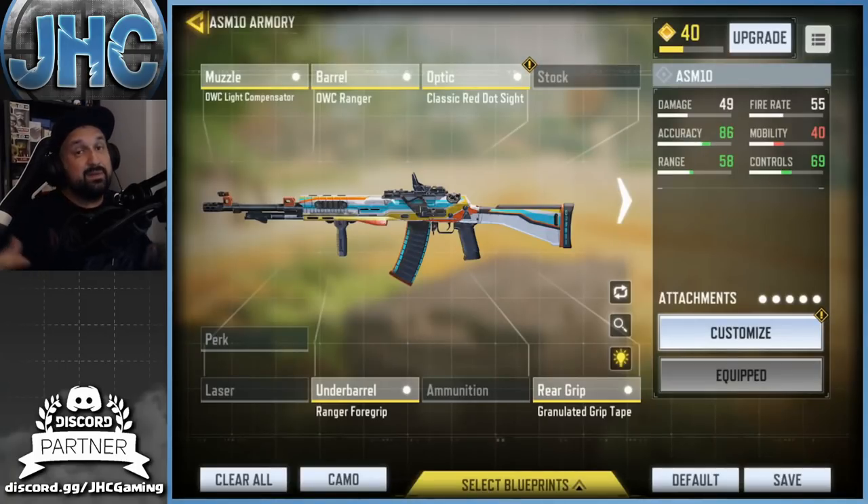Today I'm using the ASM10, but the gunsmith strategy is essentially the same for any weapon. For long shots, you want to increase three stats: accuracy, range, and controls. Accuracy reduces bullet spread so your bullets go straight at long range. Controls reduces recoil — important when you're bursting at long distance. Range increases damage at long range, and you want to kill targets fast to avoid getting assists instead of kills.